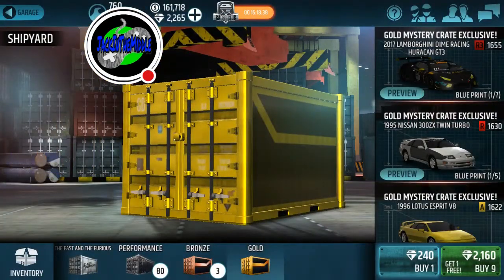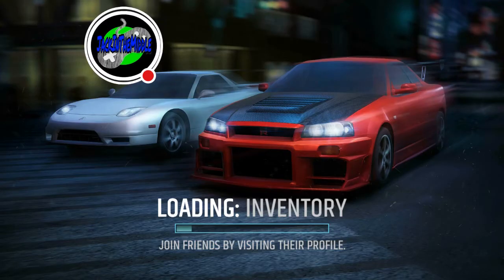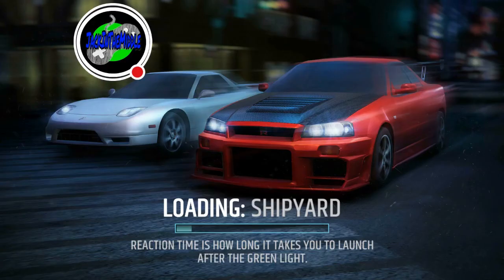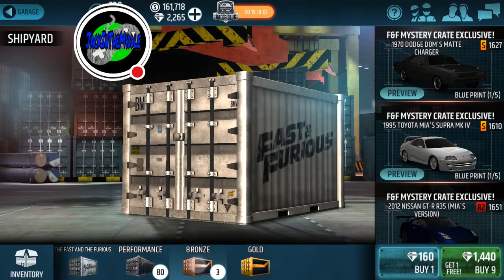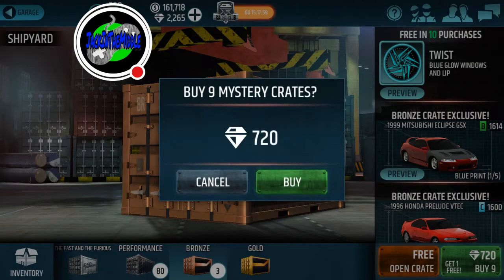So we're gonna go ahead and open up some bronze crates and do the bundle — buy nine for 720 gems and get one free. It doesn't look like it was much of a deal. I'd love to get that Eclipse GSX, so let's buy nine get one free.